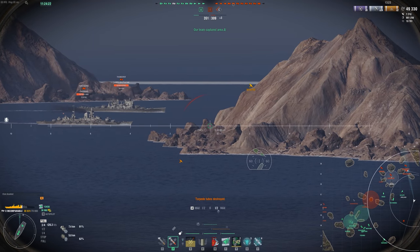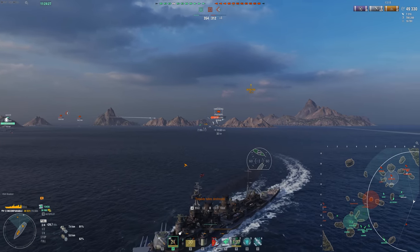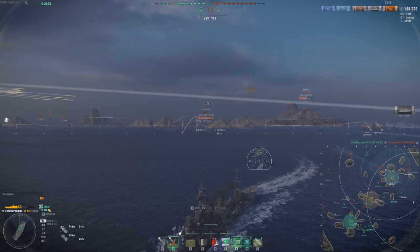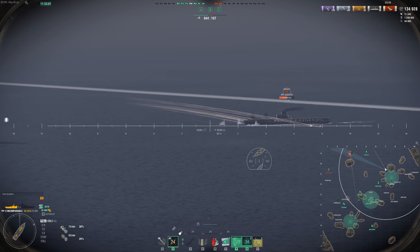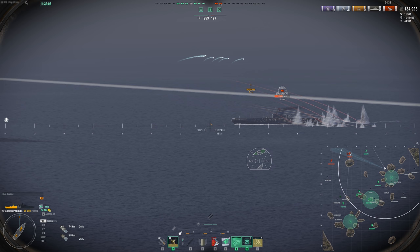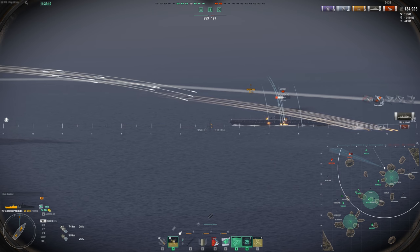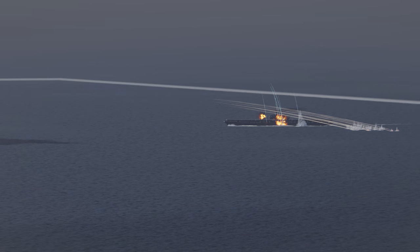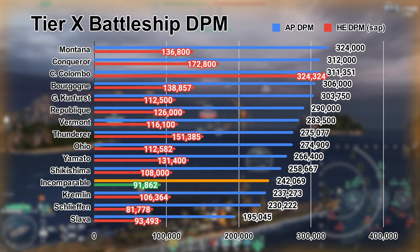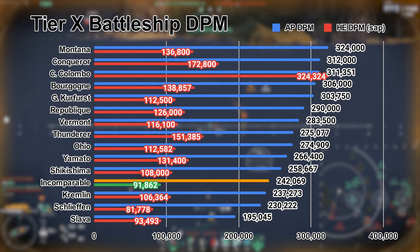So far, the ship doesn't really seem that good. And to make up for that, we need to talk about the guns — this is the true selling point. Combined with the concealment and speed, having 508mm guns with a ship this quick and concealed, theoretically you're going to be catching people off guard and absolutely destroying them. Unfortunately, to get these big guns, the Incomparable gives up a lot.